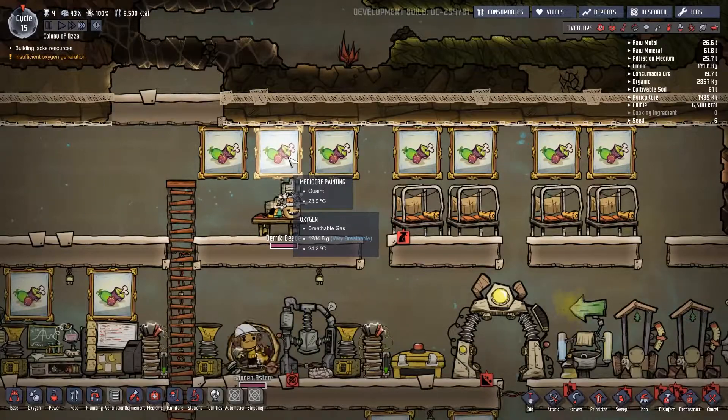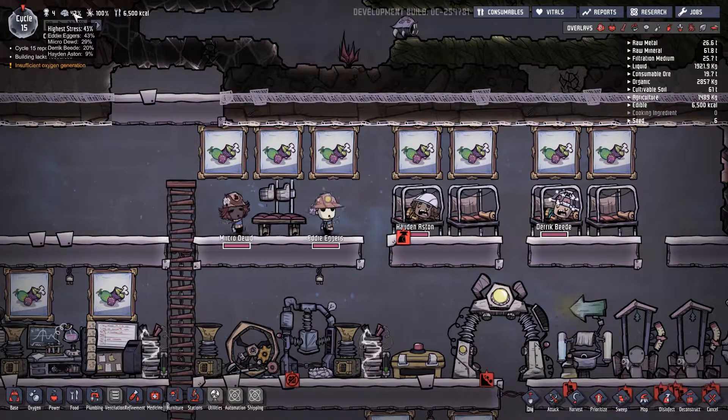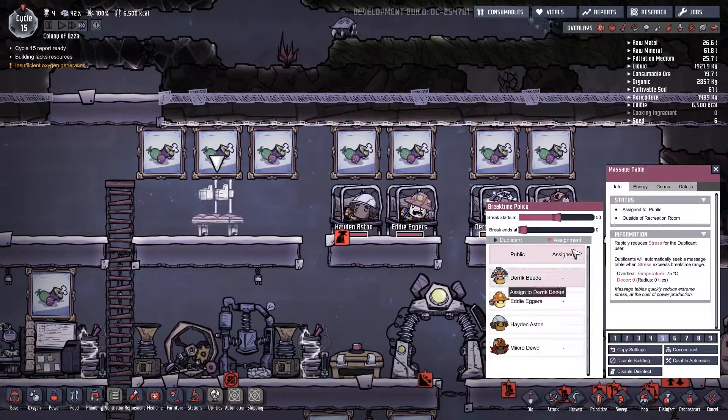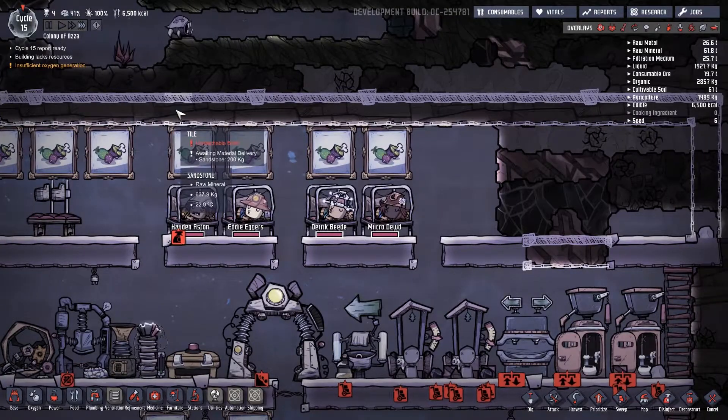How's this guy going? Good job Derek. I don't know why he's getting a massage when Eddie's the highest stress — maybe he was higher but went down. Stress is lowering overnight, and we'll be back in the morning.